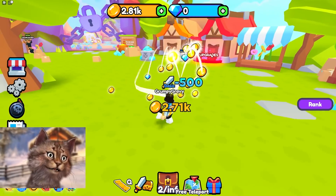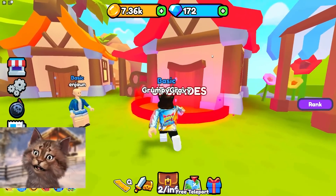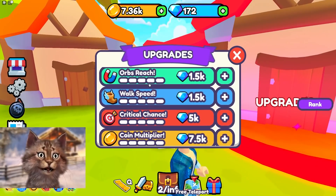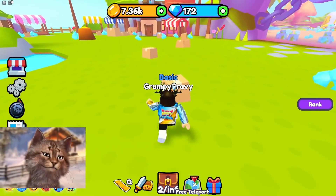I'm actually gonna keep this hairstyle. There's upgrades too. So we can upgrade ourselves. What does this do? Orb, magnet reach. Oh, it's kind of like Pet Simulator. Okay, let's get more boxes.